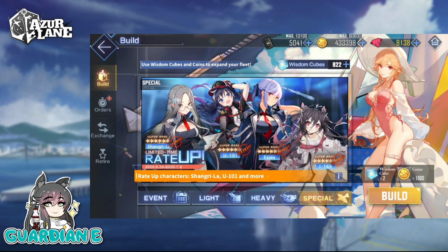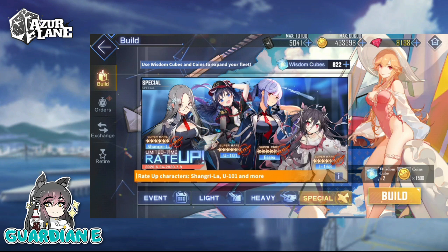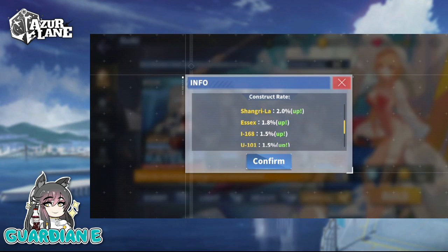Here we are on the limited rate-up event, all the way until July 8th — that's how long we have to pull these ships. After this event ends, they're all going to be dropped into the special construction pool just without a rate-up. So don't despair if you don't get them — they're actually not limited, just rated up currently. And then of course the event banner for the Skybound Oratorio is still up for today, so if you're missing any ships, now is the time to splurge.